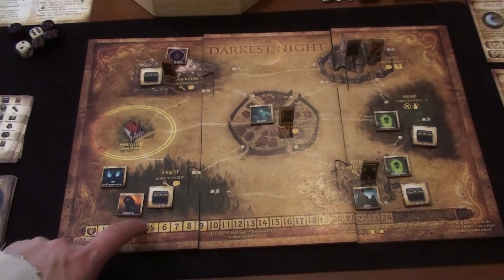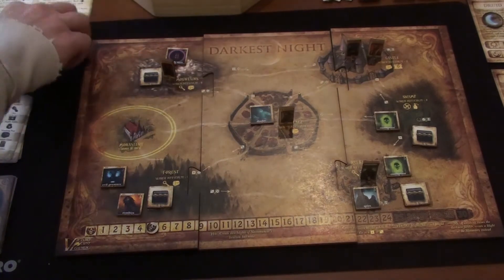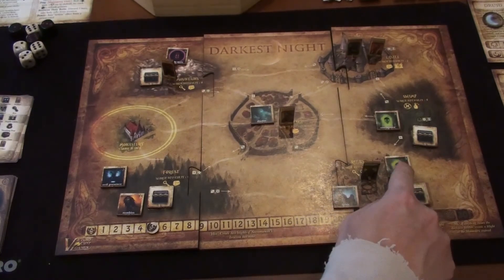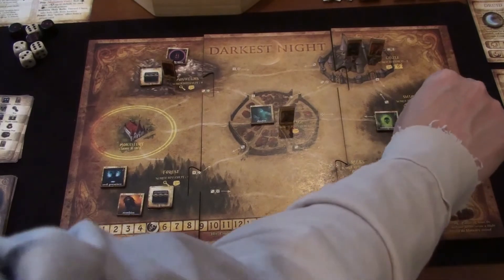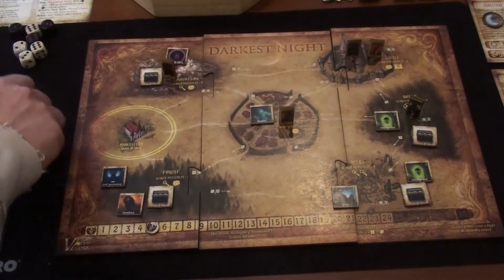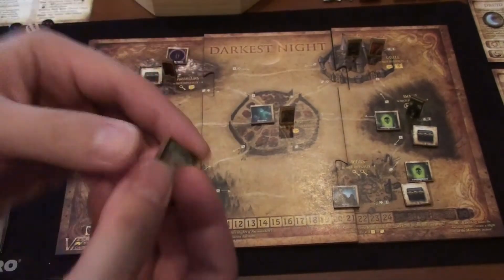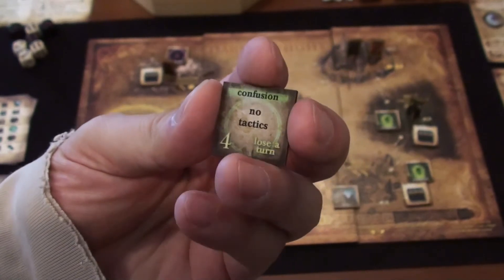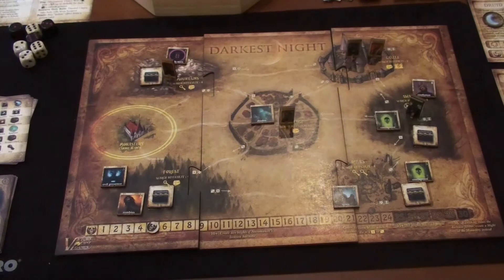Now the necromancer's turn: darkness goes up one. He rolls a two — nobody's secrecy is that low so he doesn't see anybody. He moves in the direction of the two toward the swamp and creates a blight — Confusion: no tactics allowed here, and if you try to defeat it you lose a turn. The swamp is getting ugly.